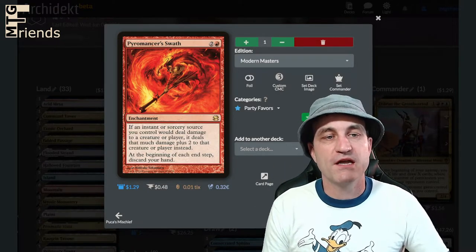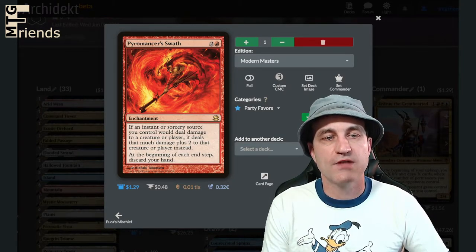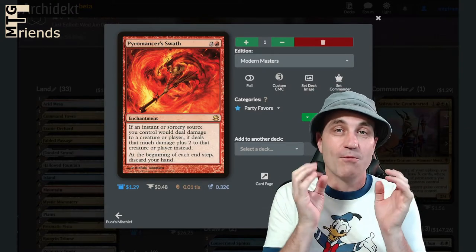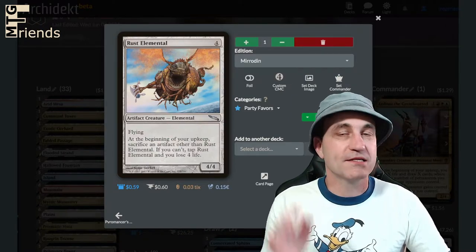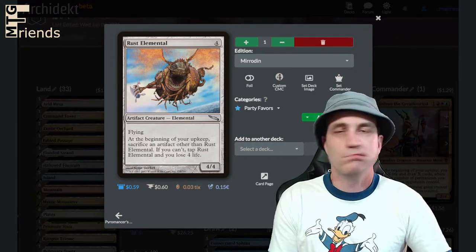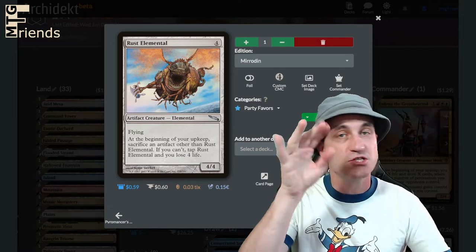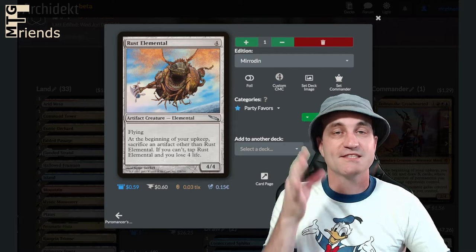Pyromancer's Swath for three — if an instant or sorcery source you control would deal damage to a creature or player, it deals that much damage plus two instead. At the beginning of each end step, discard your hand. We don't want this — pass it off as quickly as possible. Rust Elemental — another one we want to pass off. It's a 4/4 artifact creature with flying. At the beginning of your upkeep, sacrifice an artifact other than Rust Elemental. If you can't, tap Rust Elemental and you lose four life. They keep losing four life or having to sacrifice. Love this card.